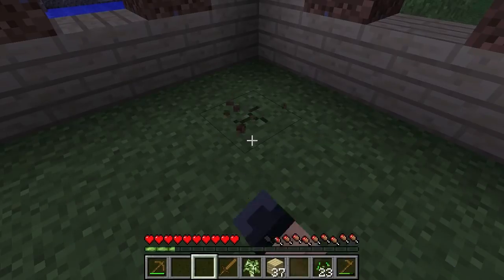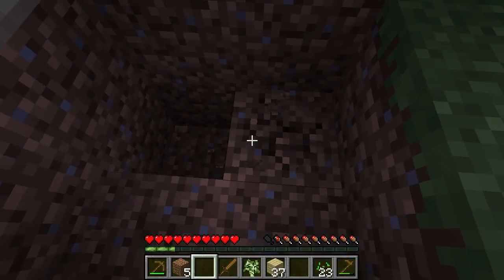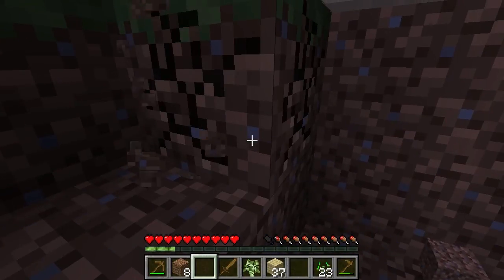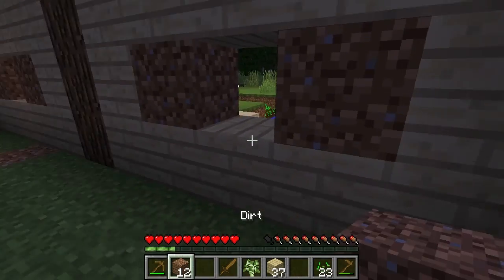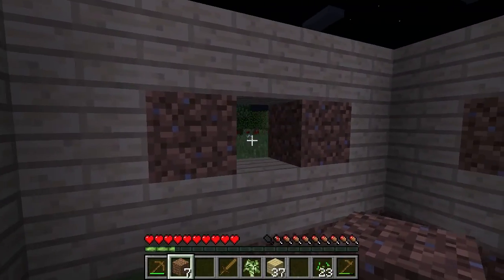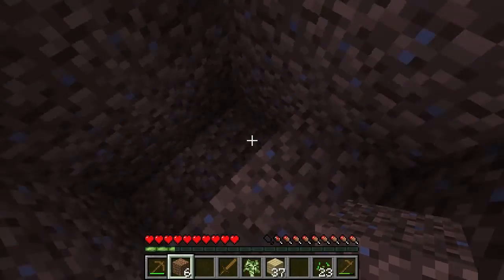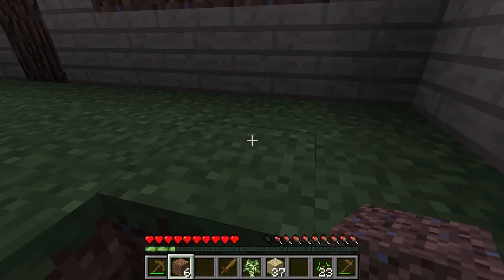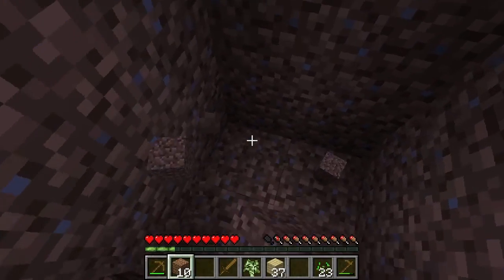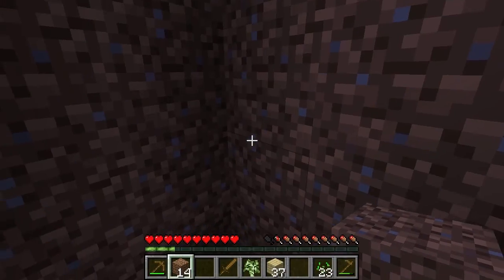That's good enough. We're gonna dig out this back corner and start going down and see if we can find some cobblestone, and also get some protection from these nasties in the night. Let's use this dirt to finish hatching up these windows. Like I said, these will eventually be glass and they'll look a lot nicer than what they do now, I promise. We're gonna have steps down this way, and that'll be our landing - if we do a floor we'll have clearance here.